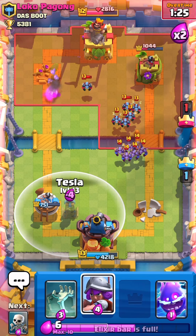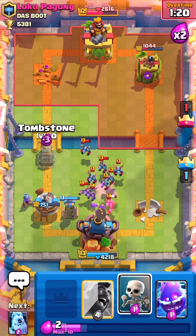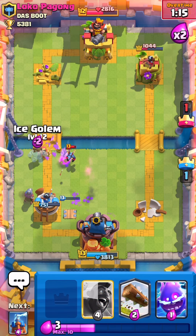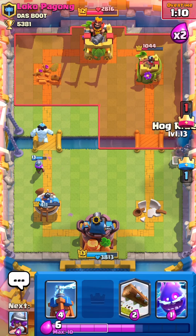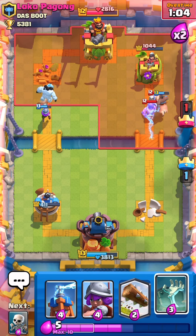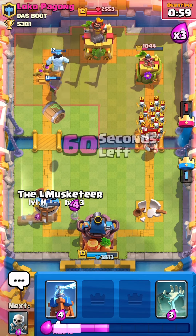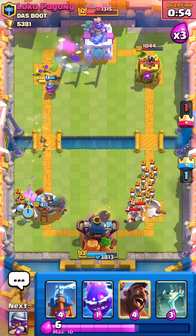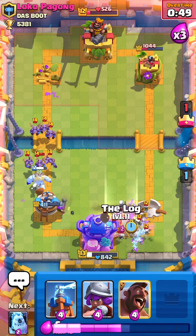He's gonna double minion horde — wow, that's a crazy move. We're gonna have to go high tombstone. Skellies surrounding — I need that to die at least mostly. He goes e-barbs — that's a bad hog for me. I still might end up getting a hit though, which would be massive. I don't get it but we still have log. This is getting dicey. We might lose king tower actually — this is a bad play.